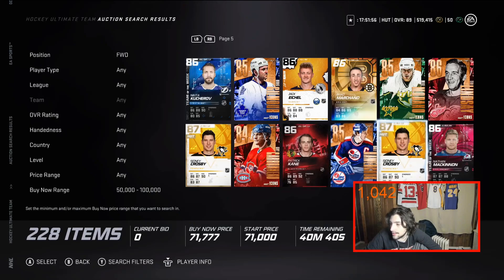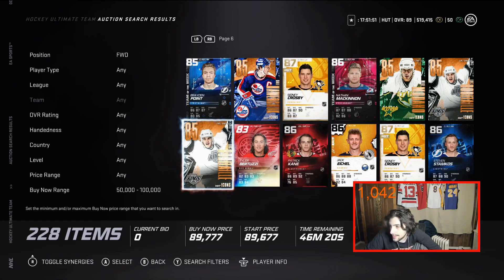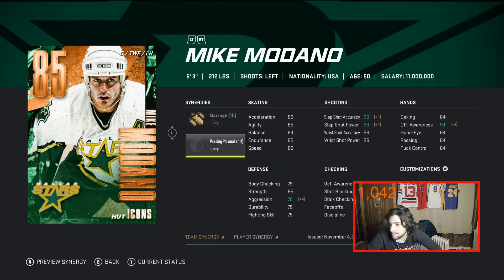Mike Madonna is very good in my opinion — 85 overall. He's got Barrage and Passing Playmaker synergies. Not speed synergies, but he already has 88 speed for an 85 overall card, which is impressive and a little surprising for an icon. I like Madonna's card. His faceoffs are 73, not amazing, but that's what he's got.